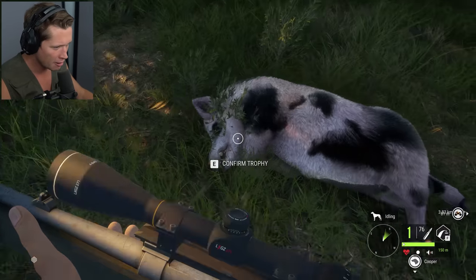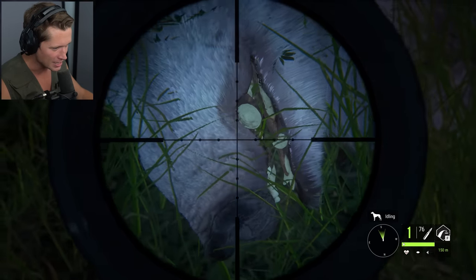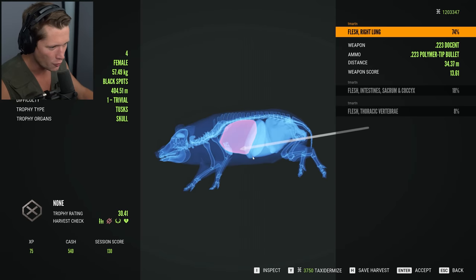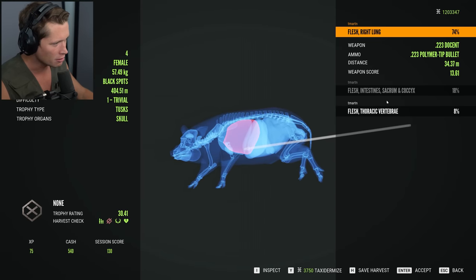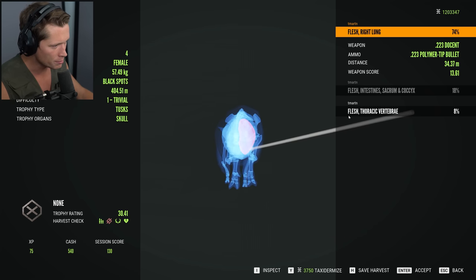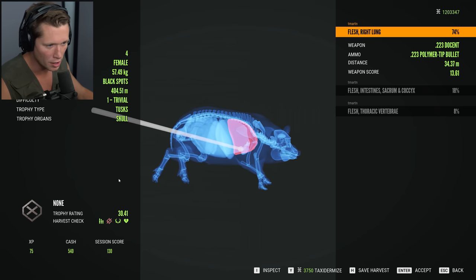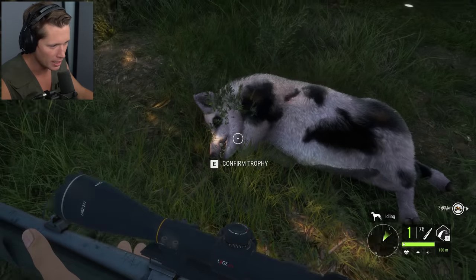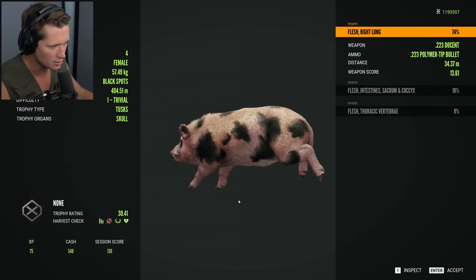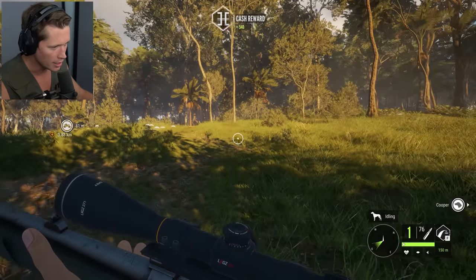This is a spotted feral pig. Dude, they look mean. He looks nasty. Going right through flesh, intestine, sacrum and coccyx, also hit him again in his flesh thoracic vertebrae. Beautiful. One trivial difficulty female — whatever. Let's go ahead and taxidermize this, send it back to the lodge and keep that as a nice trophy of our time here in Australia.